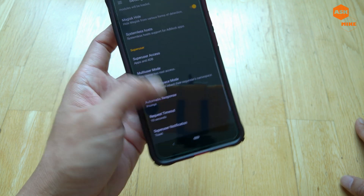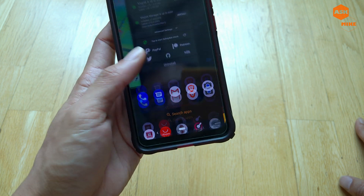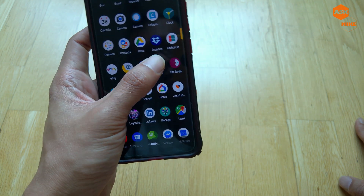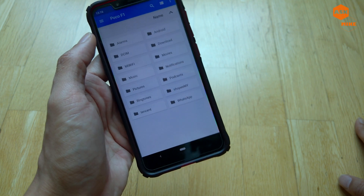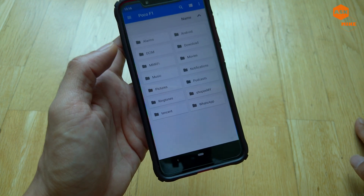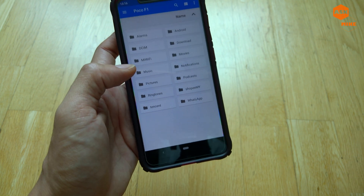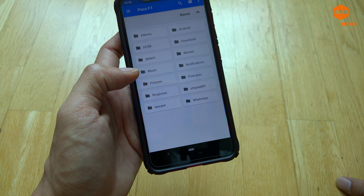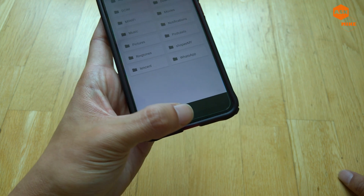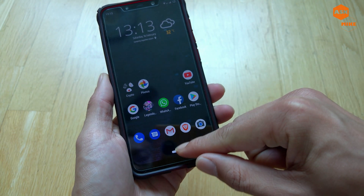This next step is precautionary — I'm not entirely sure whether it'll help, but if you see any Magisk folder in your internal storage, it's better to move it away or delete it so it won't get detected. Once you have all that in place, you should be good to go.